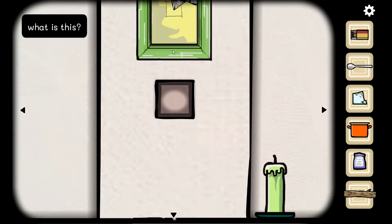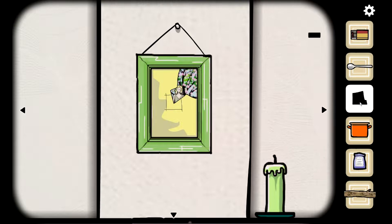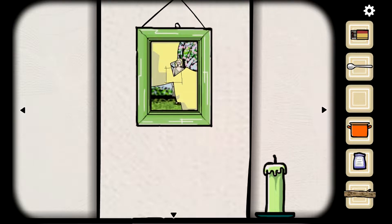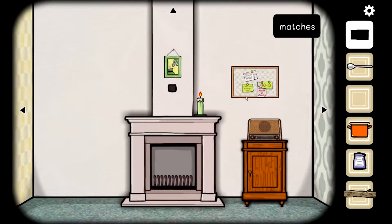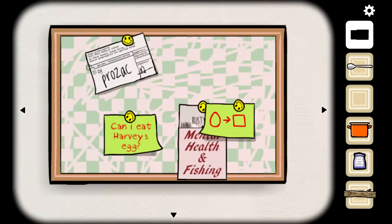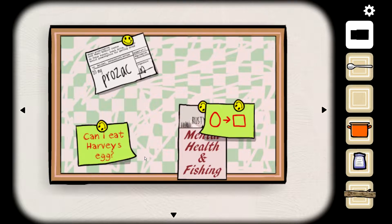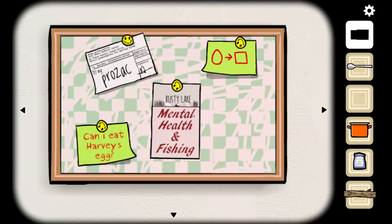I'm not sure what this is. So this must be the photo — we need to put all that together. There's the woman. Prozac, 20 milligram. Can I eat Harvey's egg? Whoever Harvey is. Rusty Lake Mental Health and Fishing.